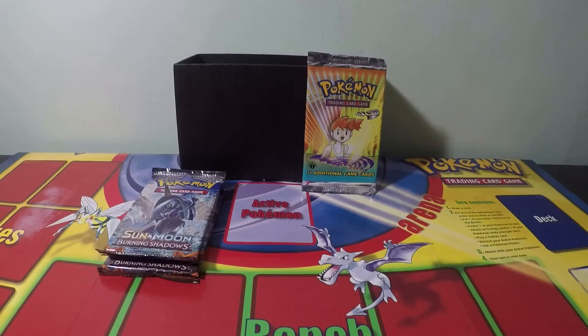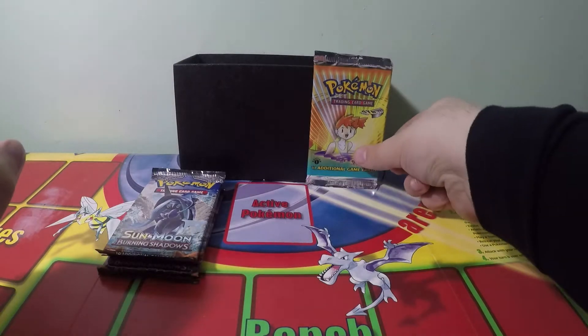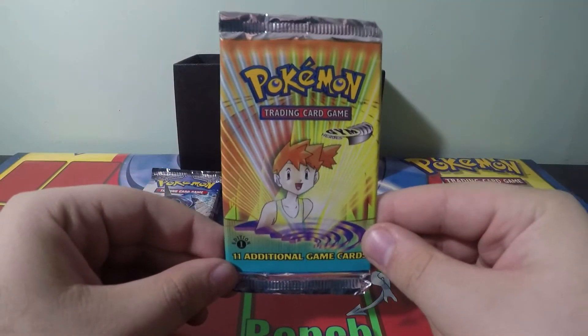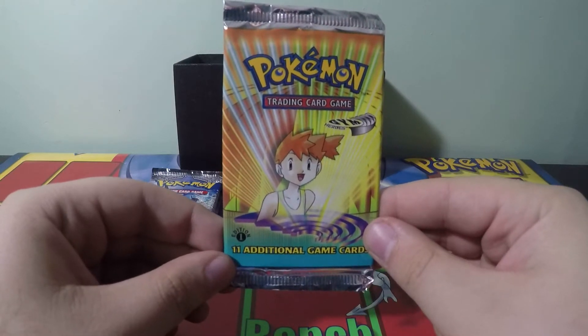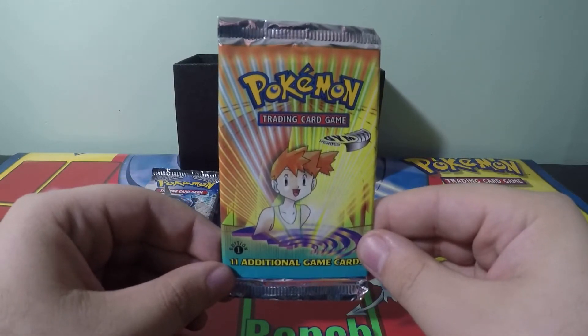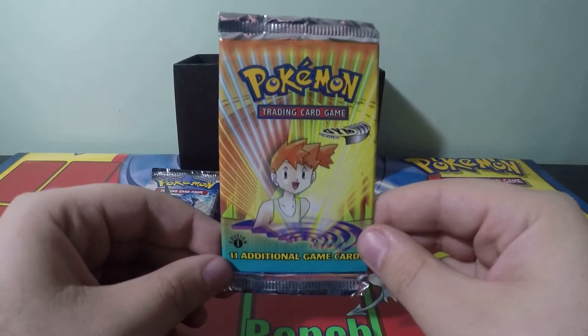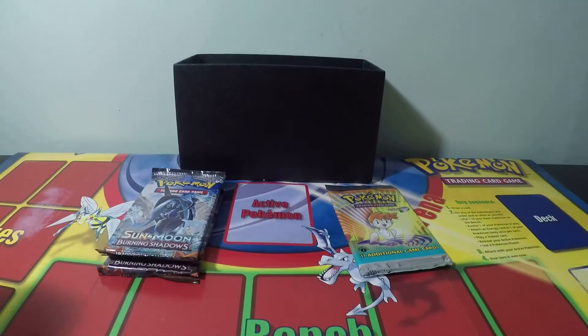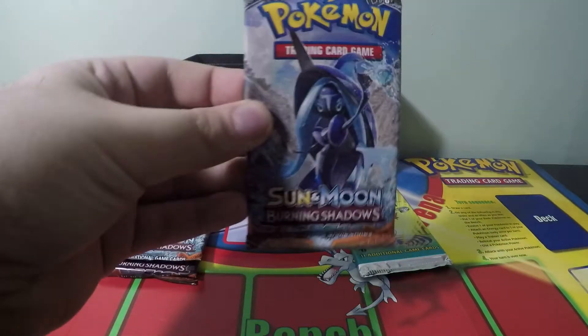Hey everyone, welcome back to my channel. Today we are going to open up another first edition Gym Challenge booster pack. This pack is unweighed. If you didn't see last week's episode be sure to check that out — we did pull a holo and we are on the search for Blaine's Moltres. But before we do that, we are going to open up some more Burning Shadows booster packs.